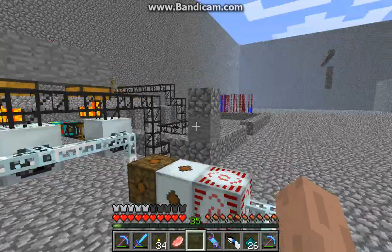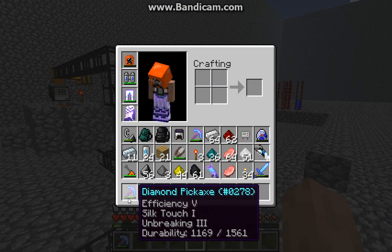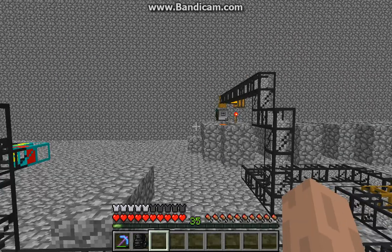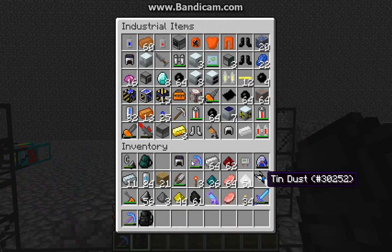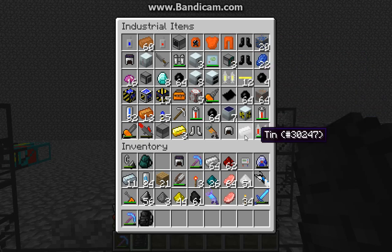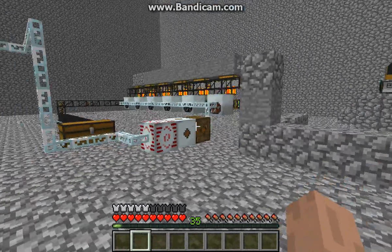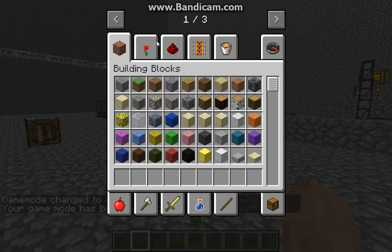I'm going to show you how to build this. First off, let me empty my inventory of unneeded things. I'll delete this after, so it's not completely illegitimate.